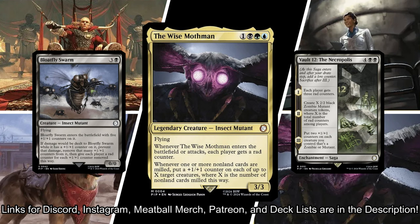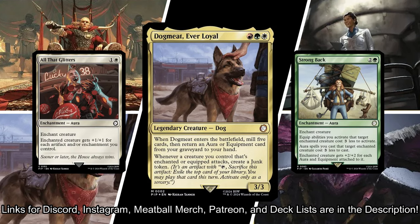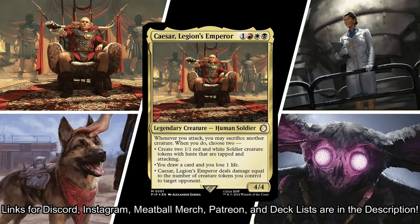Scott is playing the Wise Mothman. He wants to dish out rad counters as often as possible and mill out his opponents. Chris is playing Dogmeat, Ever Loyal. He's going to suit up his creatures with auras and equipment and one-shot his opponents, and he'll find a bunch of junk along the way.